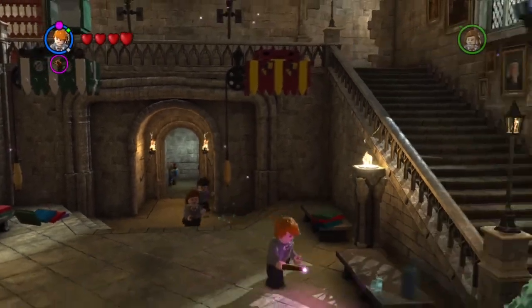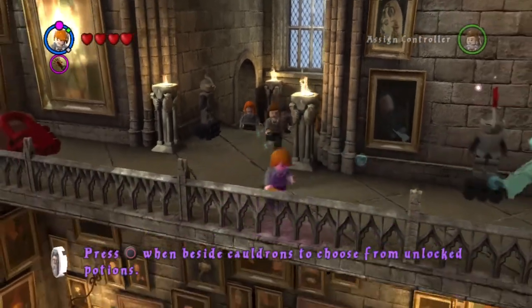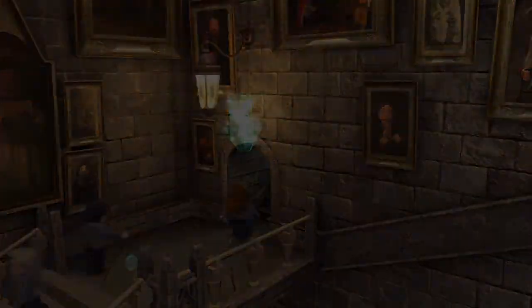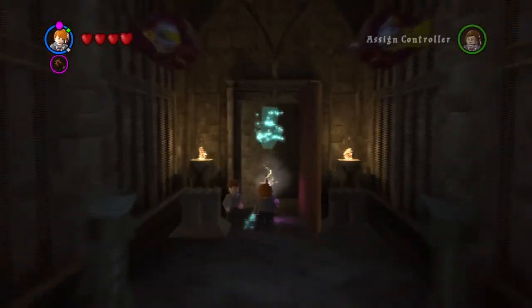Dueling is sometimes fun to do if you have all of the spells. If you don't have all the spells it might be a bit annoying sometimes. So we are now on our way from the Room of Requirement and we're going to go back to the Gryffindor common room. We're going to be starting the third level of Year Five, Order of the Phoenix, and the level is called Focus. Let's head inside the Gryffindor common room and start that level.